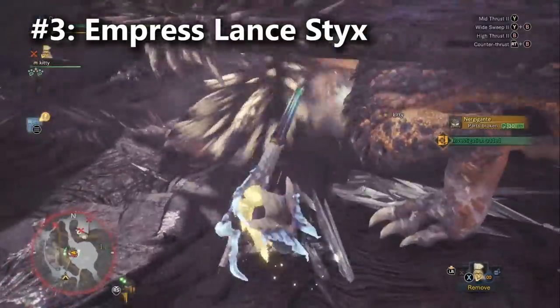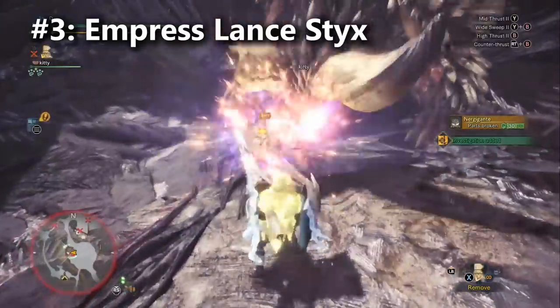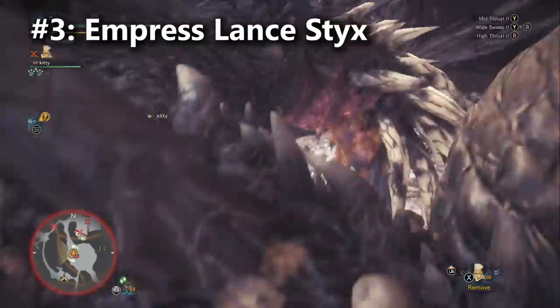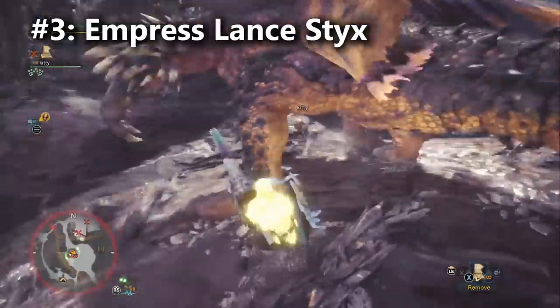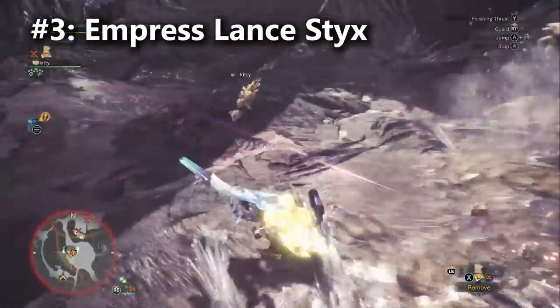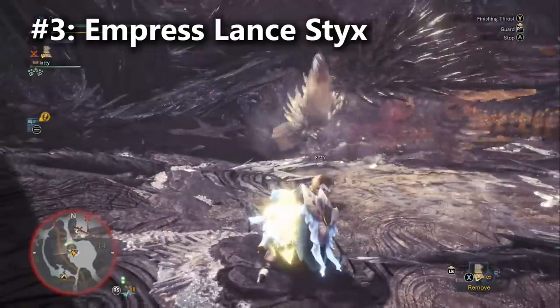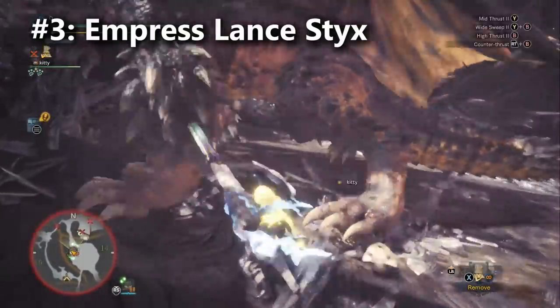Lunastra Stix comes with white sharpness, positive affinity, Razor Sharp, and two medium decoration slots. Not only that, but it is one of the better damaging lances in the game. So whatever it is you're trying to build — maybe Part Breaker, maybe more defense, maybe you wanted Earplugs and Blast — you're going to be able to afford that on this lance. In other words, Lunastra is my pick for best utility lance, and that's why it's getting third place.